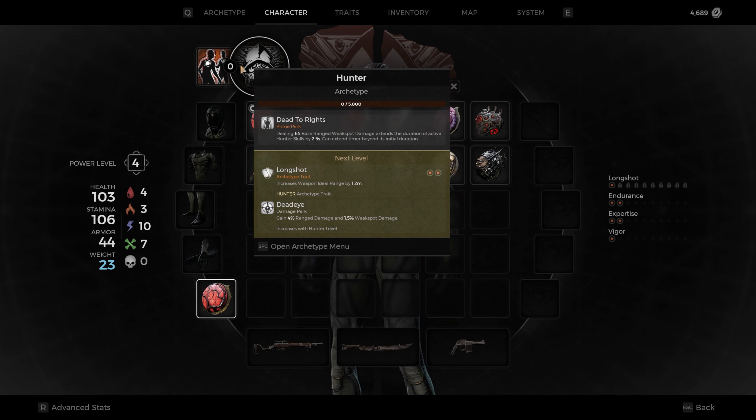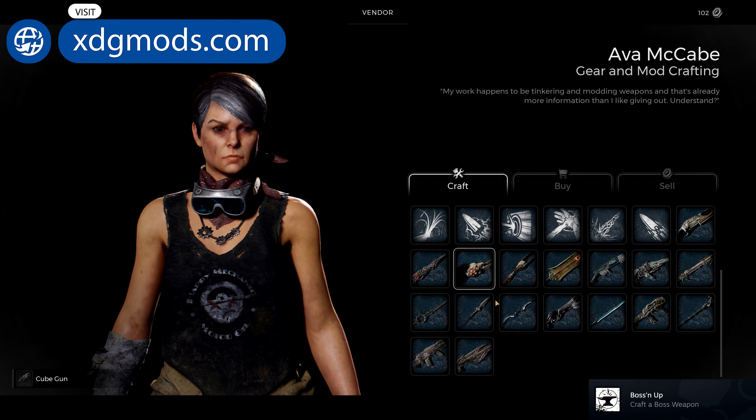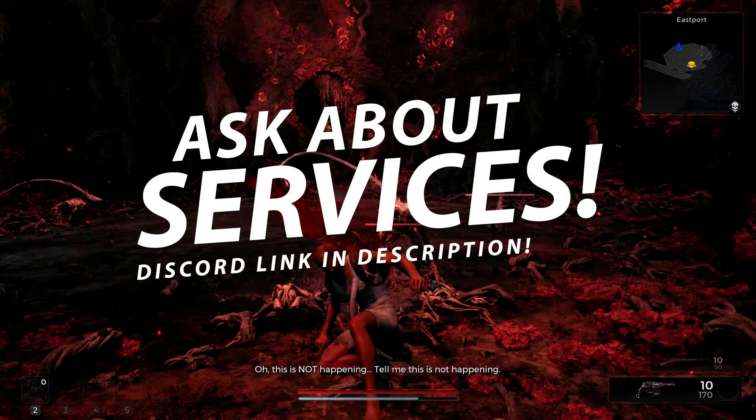The save file will also be available for absolutely free over on xdgmods.com. You'll find an install save tutorial on there as well — it is super simple. We also have a number of services for the game including item drops, resource boosts, and much more.